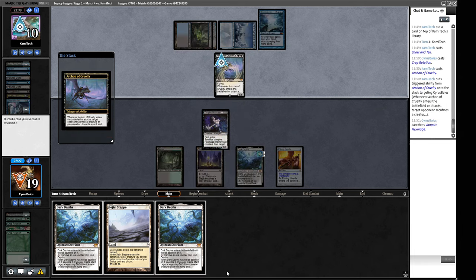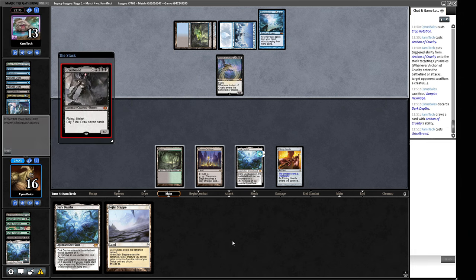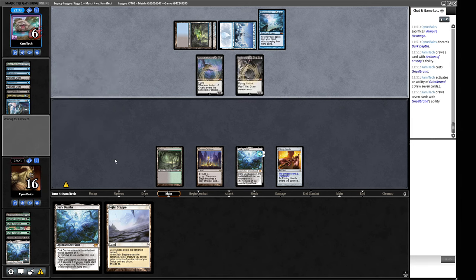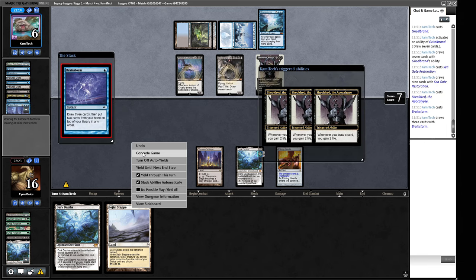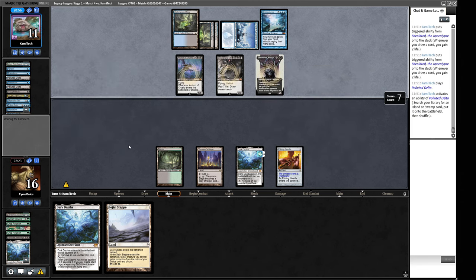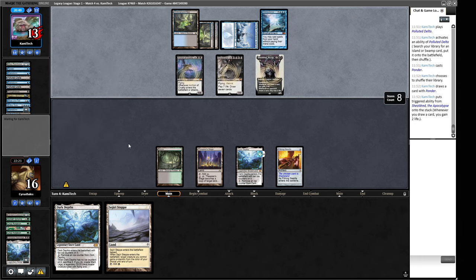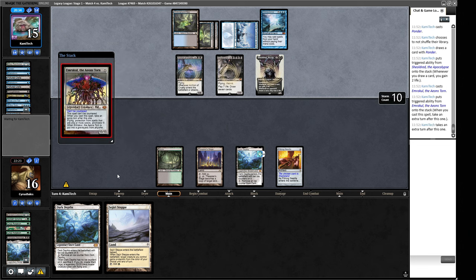Opponent casts Shouted's Gate Restoration for free off Omniscience — a lot of cards drawn. They're maybe going for a Minds Desiring effect. Shoulder of the Apocalypse — they can draw their whole deck. There's the Emrakul. That's scoopable. They didn't need to play any more cards. Sideboarding for game two: I want Inquisitions. There's a strong argument for Surgical Extractions — if we can strip out their Show and Tell and extract it, that's good for us. Pithing Needle can name Grizzlebrand, which is okay.